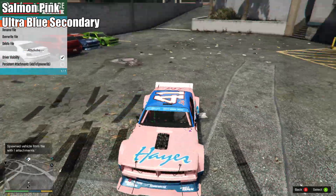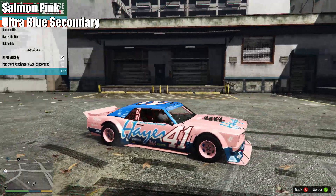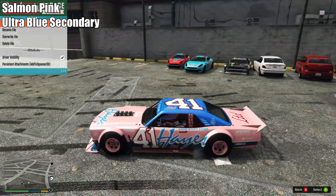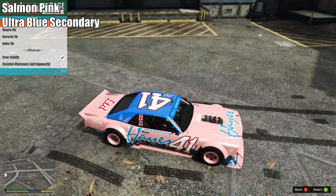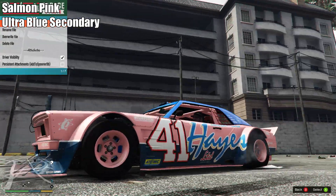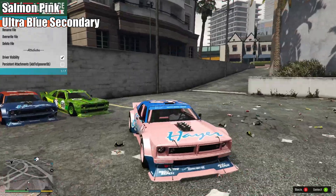Here we have another really awesome one for the Haze livery. It's pretty simple to make — all it is is a salmon pink with an ultra blue on the secondary. Although if you want you can match the blue with the Haze blue precisely. I like this one, I like the change of color on the rims, and overall, similar to the blue and orange one, it's a great option for the Haze livery.